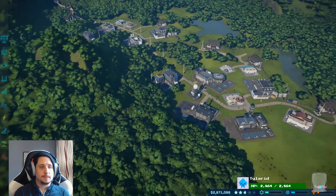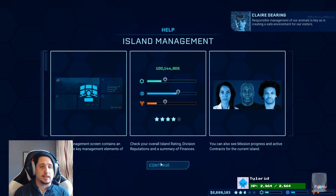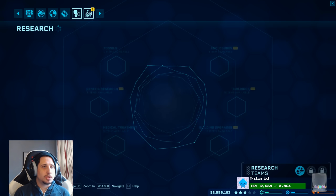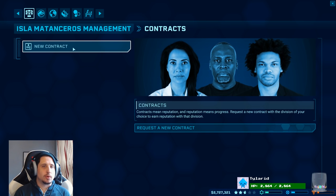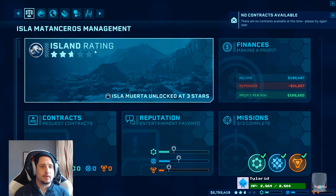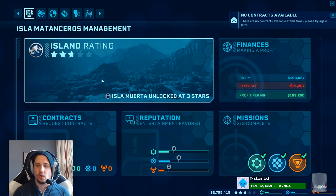What are we waiting on? We're waiting on hitting three stars — that's basically what we're waiting on. Dinosaur rating: we have eight dinosaurs, great variety, great welfare, great safety, great satisfaction. I need more capacity. Responsible management of our animals is key, as is creating a safe environment for our visitors. Let's request some contracts. Science division, as always. No contracts available, please try again later. Well, there you go — we've completed all of our missions. We've basically completed the whole first set of missions.